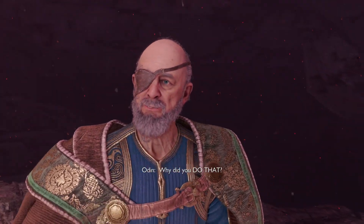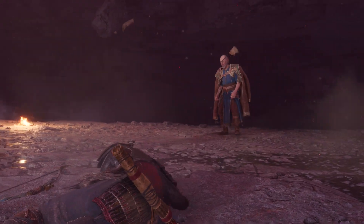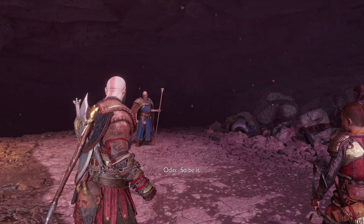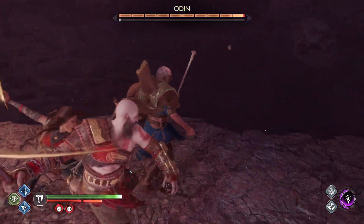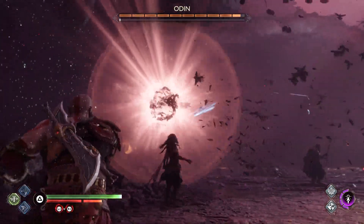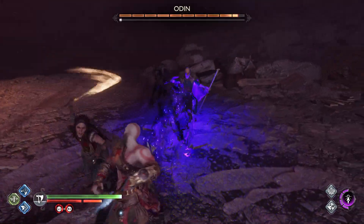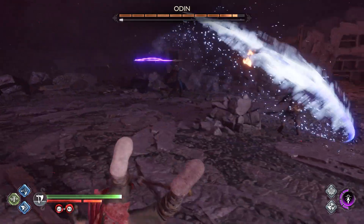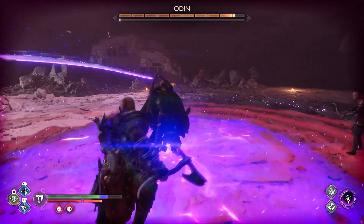We're going on to third phase and Freya is now in the fight with us as well. There's a longer cutscene in between — I just cut it out. Anyway, on to third phase: we got Freya with us. He has red attacks — these can be wave attacks or he can send a bifrost wave at you. He can also send his crows; you can dodge sideways for that. Those red balls right there — if they hit you, they blind you so the whole screen turns really dark and you can't really see anything. You can avoid them by just throwing your axe or spear at the ball.